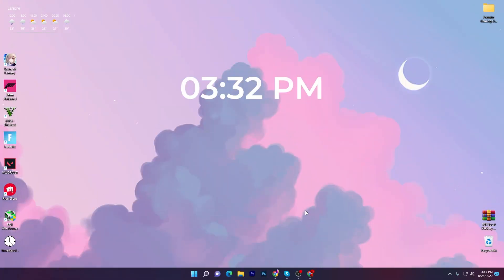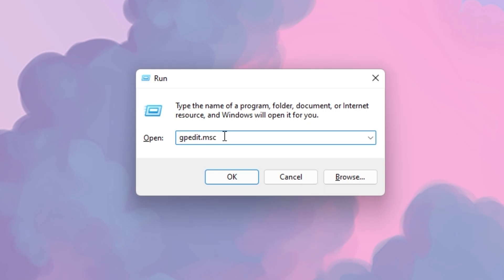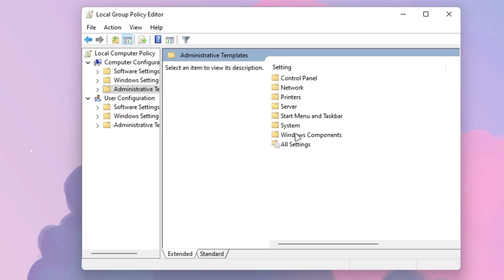In the first step, you need to press Windows + R together from your keyboard. A window will open where you need to type gpedit.msc and press OK. Now go to the Computer Configuration option, then go to Administrative Templates, then Windows Components.